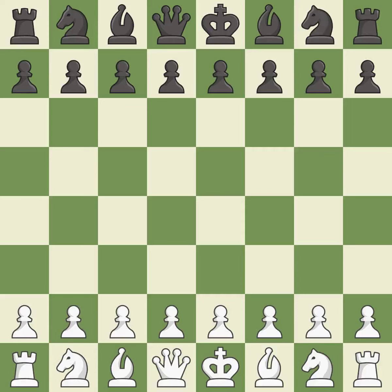Queen's Gambit Declined, semi-Tarrasch, mainline, exchange variation. 6.NxC3 7.BxC3 CxD4 8.CxD4 BB4+ 9.BD2 BxD2+ 10.QxD2 00 11.BC4 NC6 12.00 B6 13.Rad1.